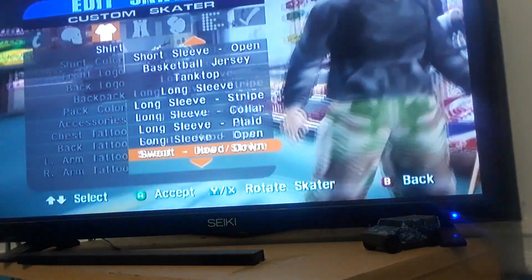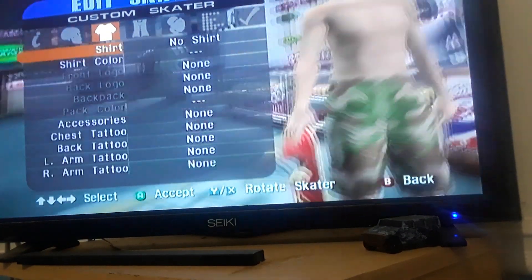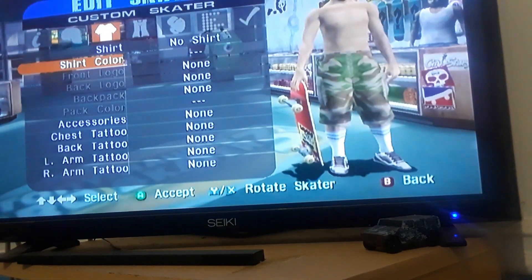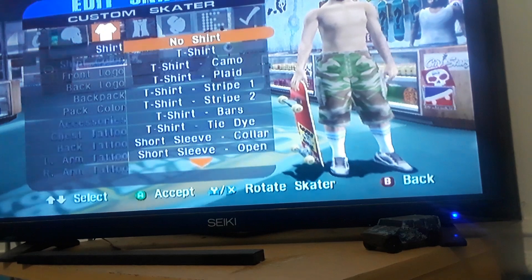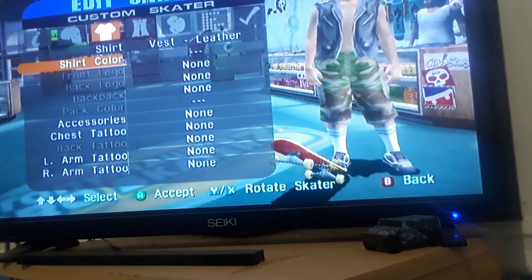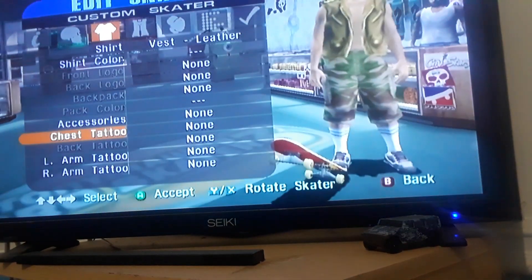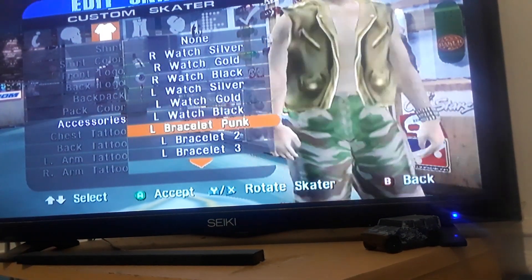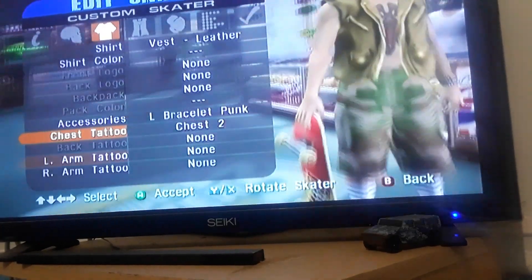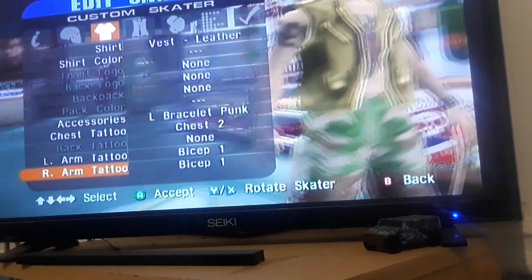That looks like me. My shirt — I am wearing a shirt. That's fine. The color — it's more like that, yep, that's perfect. Accessories — yep, I'm wearing that right now. I got tattoos — yep, that's my tattoo, I got a tattoo right here. Perfect, oh yeah, all right, awesome.